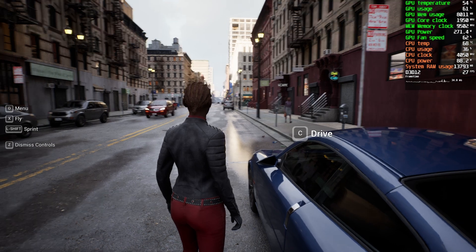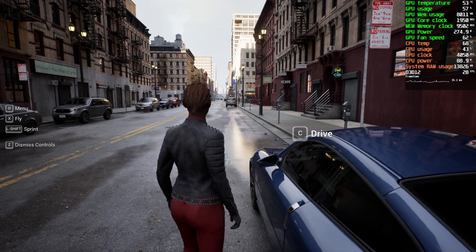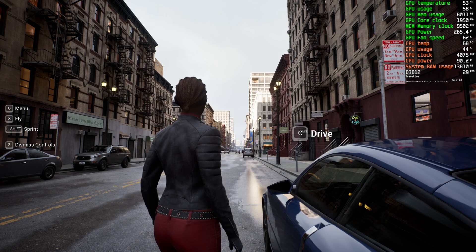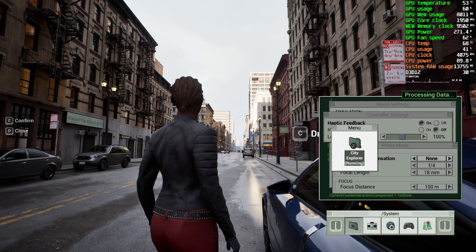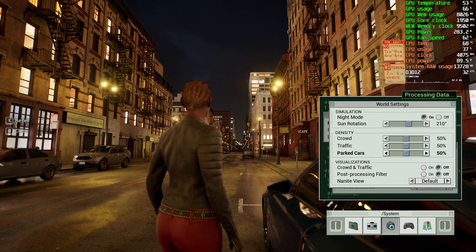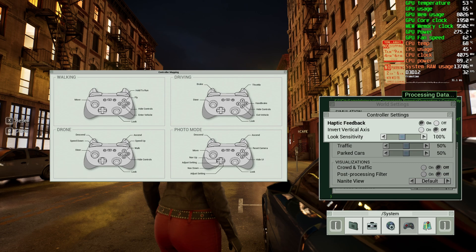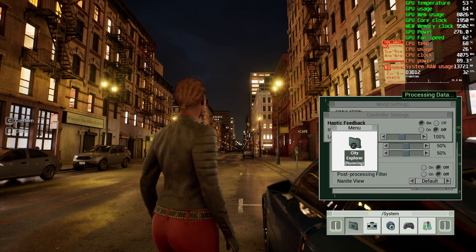This technical demo runs at its default settings, which I believe default to the highest setting when you launch it. There is a way to change settings — there's a menu that allows you to switch between night modes and adjust things like the number of parked cars, traffic, and crowd density. The actual graphical settings are set within a configuration file, which we'll look at now.